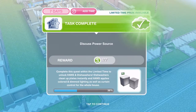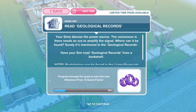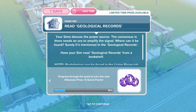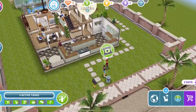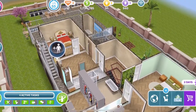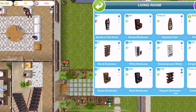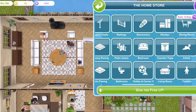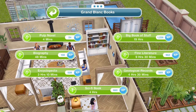We have finished discussing the power source with five SIMs. Now read geological records. The consensus is there needs an ore to amplify the signal — surely it's mentioned in the geological records. Have your SIM read geological records from a bookshelf. Let's buy some three-star bookshelves in the living room section as they are the quickest. We'll just place them there. Click on the bookshelf and geological records is four hours and 30 minutes. We've completed that.